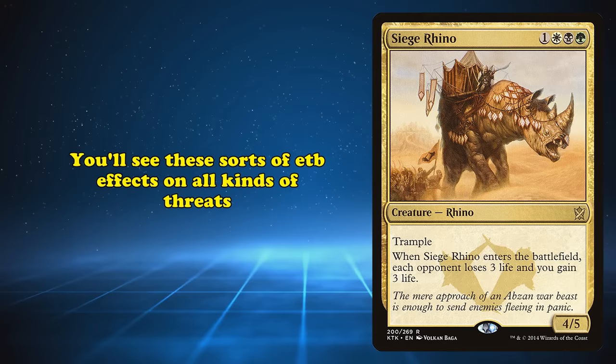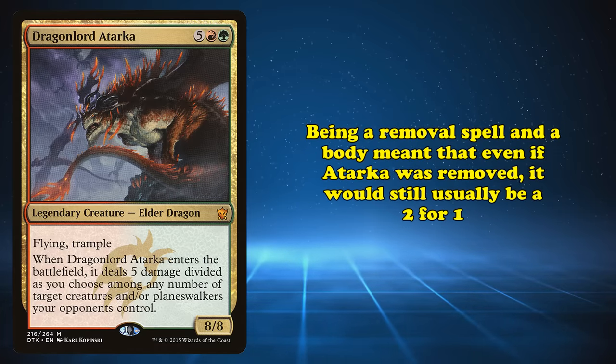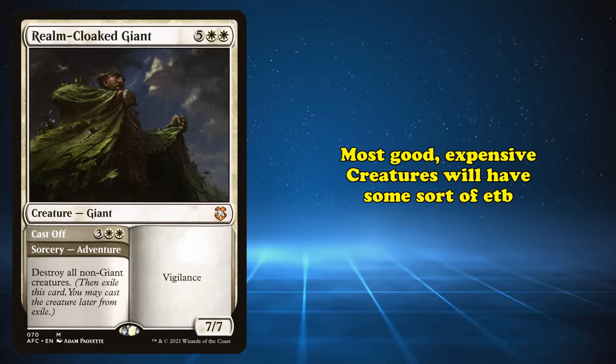You'll see these sorts of ETB effects on all kinds of threats, especially higher up the curve. From that same format, Dragonlord Atarka was a 7-mana 8/8 with Flying and Trample that dealt 5 damage however you wanted to your opponent's board with its ETB. Being a removal spell on a giant body meant that even if your opponent killed it right away, you probably got a two-for-one. There are a few other avenues Wizards has tried, such as cards like Realm-Cloaked Giant with more flexible modes. However, most good, expensive creatures will have some sort of ETB effect nowadays, simply because they need to be that powerful to see play.